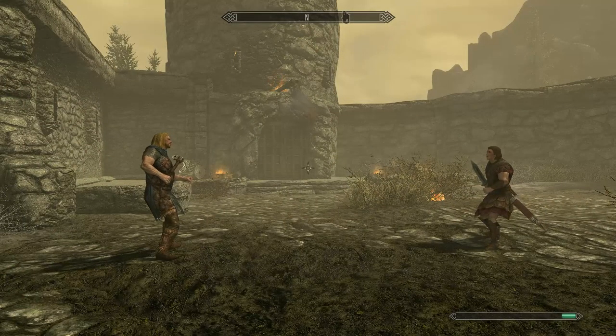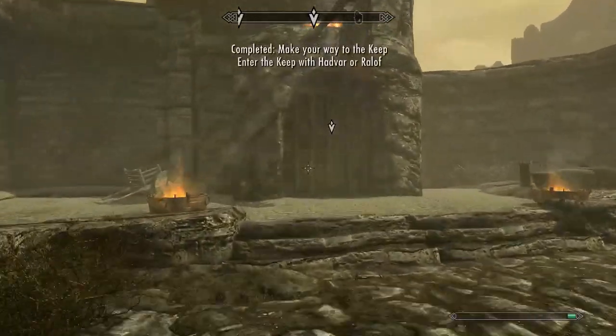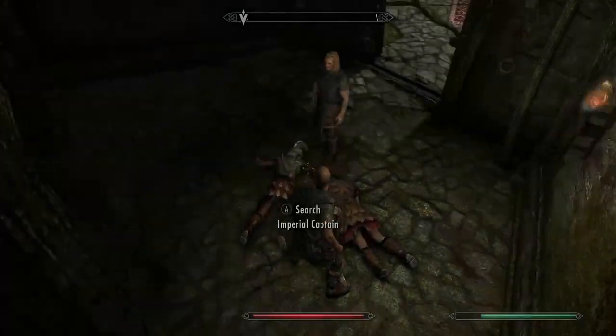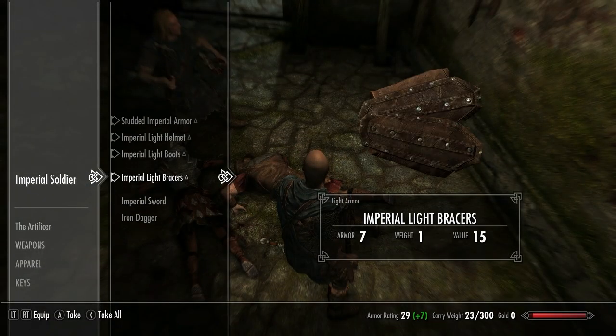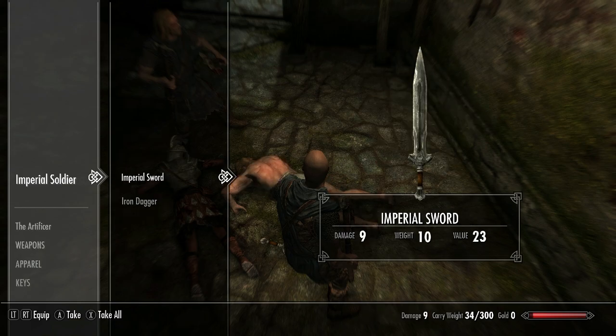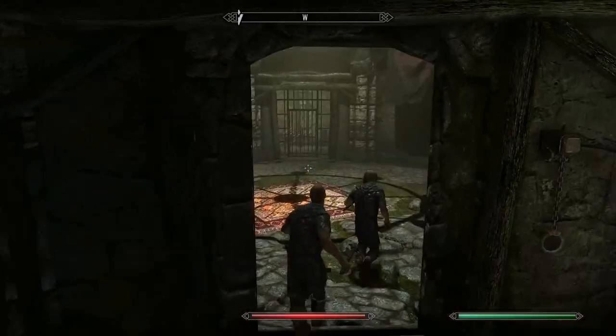Now let's pretend that we're going into the keep with Ralof because we're a Nord, shall we? It's not like we do this every time. Normally I recommend picking up all the Imperial Light Armor for selling later on, but because our carry weight is going to be cut in half very soon, only grab a few sets of this, as it's all we will be able to carry once out of the cave.